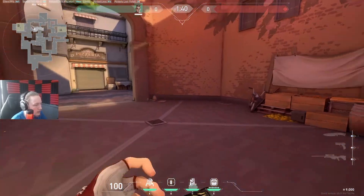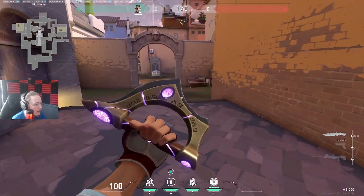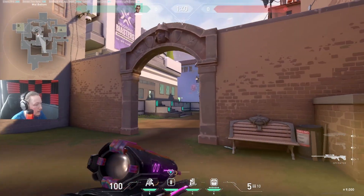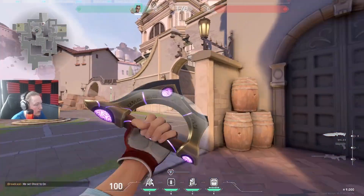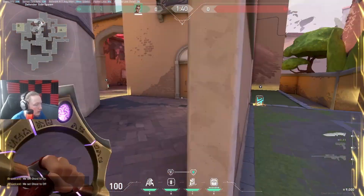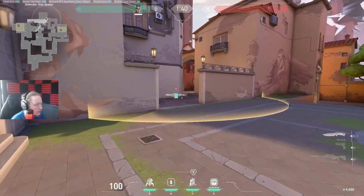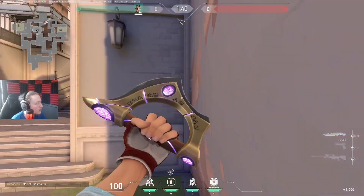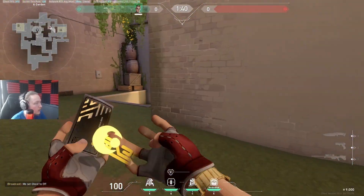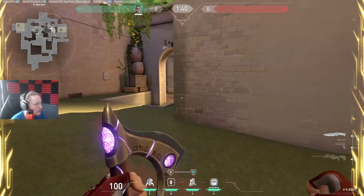Let's just go on to mid. Mid is fairly simple - you just place one here. You can either go aggressive with it or not aggressive. You can place the other rendezvous anywhere you want in mid, safe or not safe. You can also place one around here somewhere - probably there, honestly, is the safest bet.